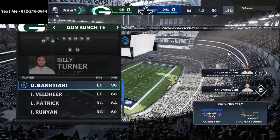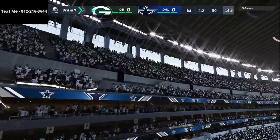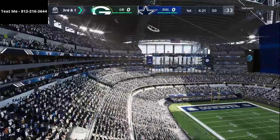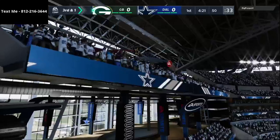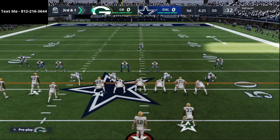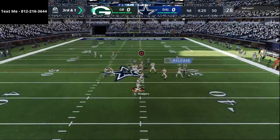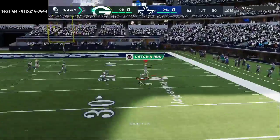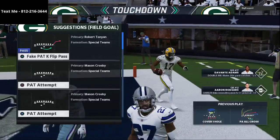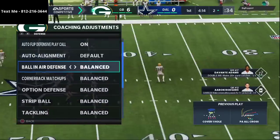One thing I have to do, because I don't have my depth chart set up with the Packers, is sub in and make sure my roster is set up. One of the little tricks I like to use, especially in regs, is to identify where their best pass rusher is. For the Cowboys, their best pass rusher is Demarcus Lawrence, a left end who often lines up on the right side of the defensive screen. We start off the gate with a nice touchdown to the best crossing route in Madden 21 from the PA Cross out of the bunched tight end offense.